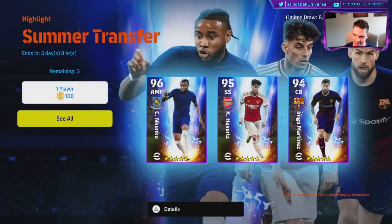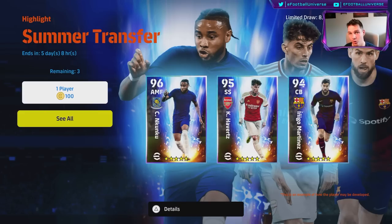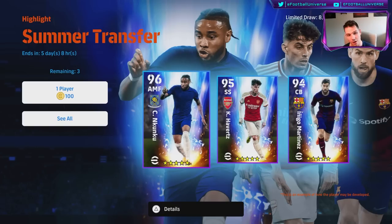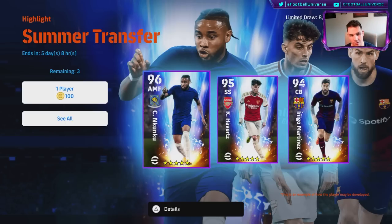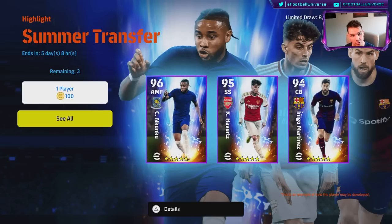Welcome back to the channel and welcome to our summer transfers breakdown review. I've played with a lot of these players either through co-op or signing them myself. We do have to talk about Nkunku as well, who is definitely one of the best players produced in the last couple of months. For a standard version of a card, he's going to be fairly boss for Chelsea, and a card will come for him in the new season update with eFootball 24. Check out my review of him if you haven't already.